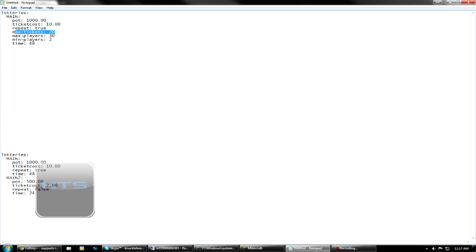If you want more than one lottery, I have an example down here. Same syntax — lotteries, colon, the name of the lottery, which is 'main', and we have all of our nodes here. And we have 'main 2'. So the first one runs every 48 hours, and the second one runs every 24 hours, and it has a smaller pot.